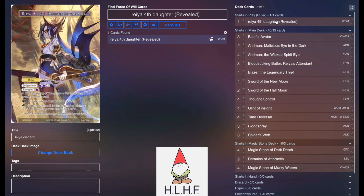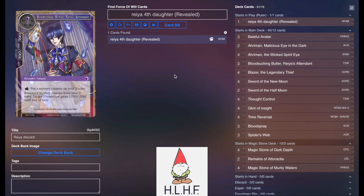Hey there everyone, DMO73 here bringing you the decklist for the blue-black Rhea discard list. I should preface that this list was kind of a challenge given to me by my friend Paul who does the tournament reports. We challenged each other to deck build — he wanted me to build a Rhea discard deck with no green, having the only blue card be Aramon the Wicked Spirit Eye for the ability to peek at your opponent's hand. So keep in mind that this deck was built around that challenge.